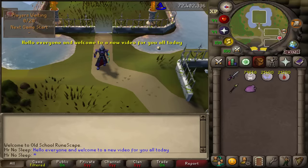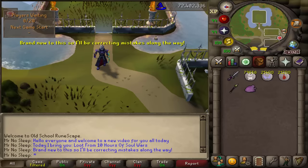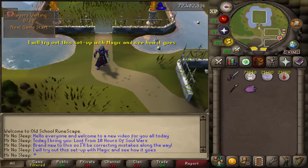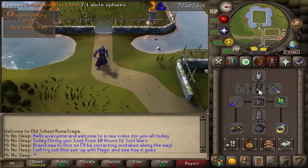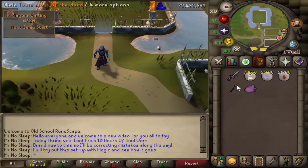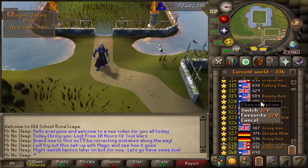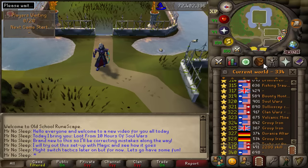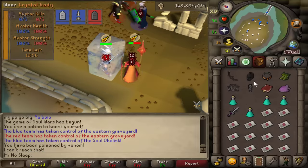Hey, what is going on, you guys — it's Mr. No Sleep here from Old School RuneScape. Today I bring you loot from 10 hours of Soul Wars. I'm brand new to this minigame — this will be my first ever time doing it, so I'll be correcting mistakes along the way. The main mission is to acquire as much zeal as possible in 10 hours, and at the very end we're spending all our zeal on Spoils of War. The pet is 1 in 400 from the Spoils of War.